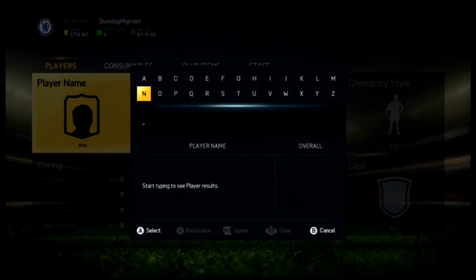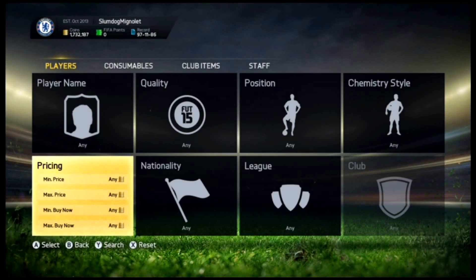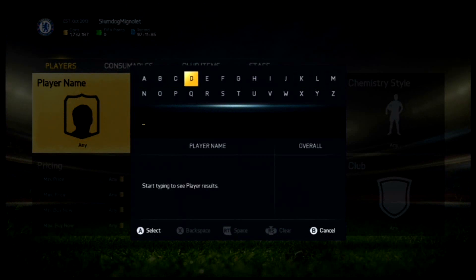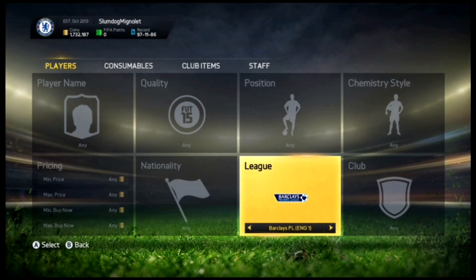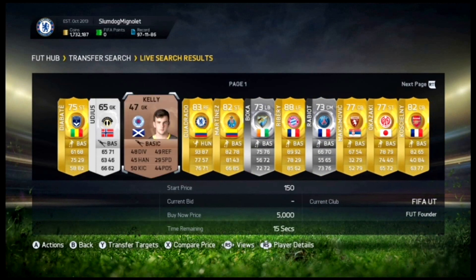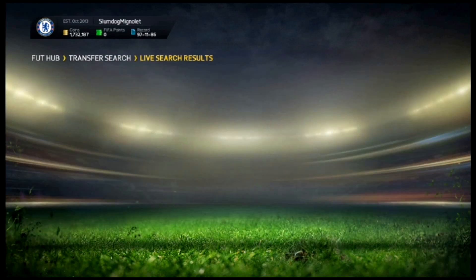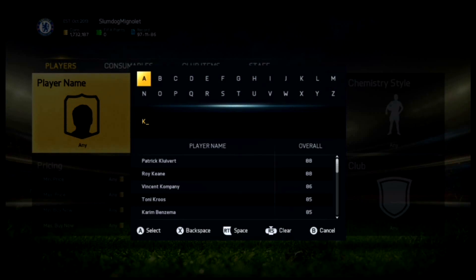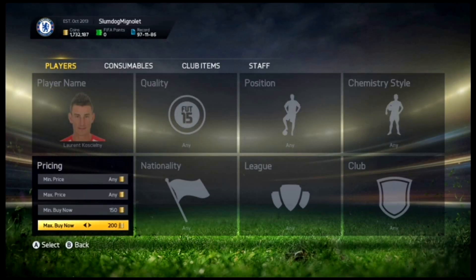We can do it with Quince Smart — everybody wants this guy, he's a five-star skill player. There are actually none on the market right now. So we keep looking — let's find someone else. We'll do Kashalny. His minimum price is 150 coins and you go and put the max buy now around his cheapest listed price.